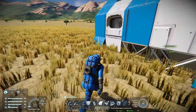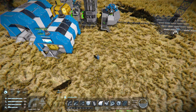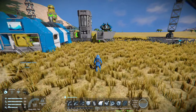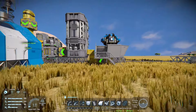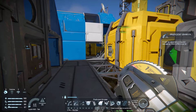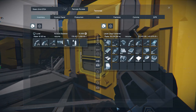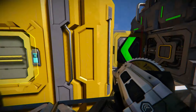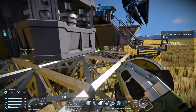Looking at our little setup here, I'm thinking this is a pretty good spot for it, so that's what we're going to do today. I'm going to go grab some steel plates and some interior plates, maybe some construction components as well for those bridges and things like that, and then we're going to start building this.